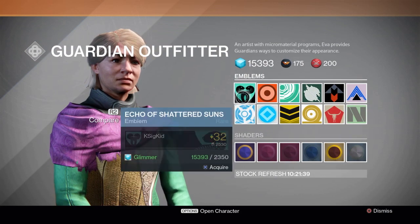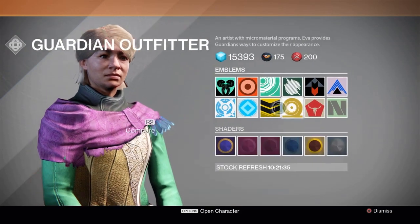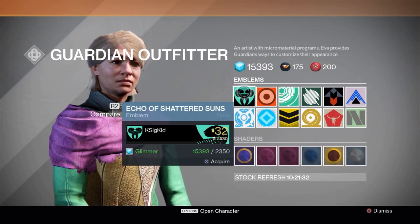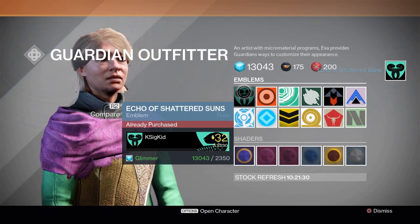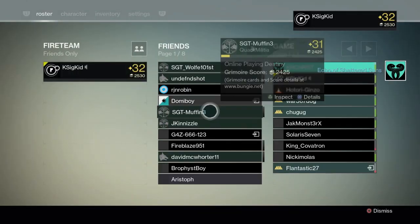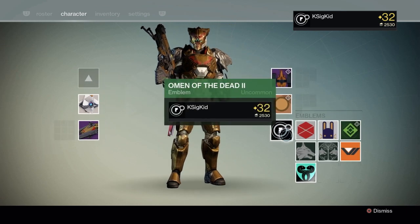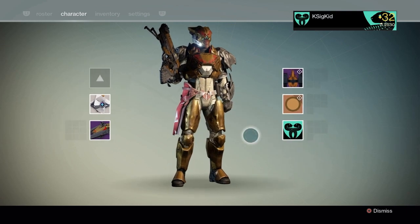So I'm just going ahead and looking over here. My emblems are nothing to write home about. I'm going to go ahead and grab something just for fun, because we were over here anyway. I never come to this side of the tower except to find Xur and do the Xur stuff. So now we have snakes — we're going to go ahead and wear snakes on our Titan, because that's awesome. Snake!